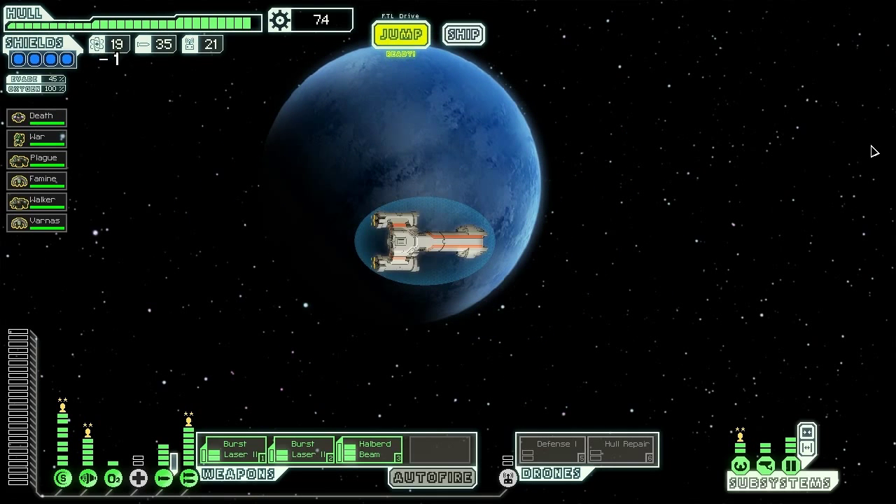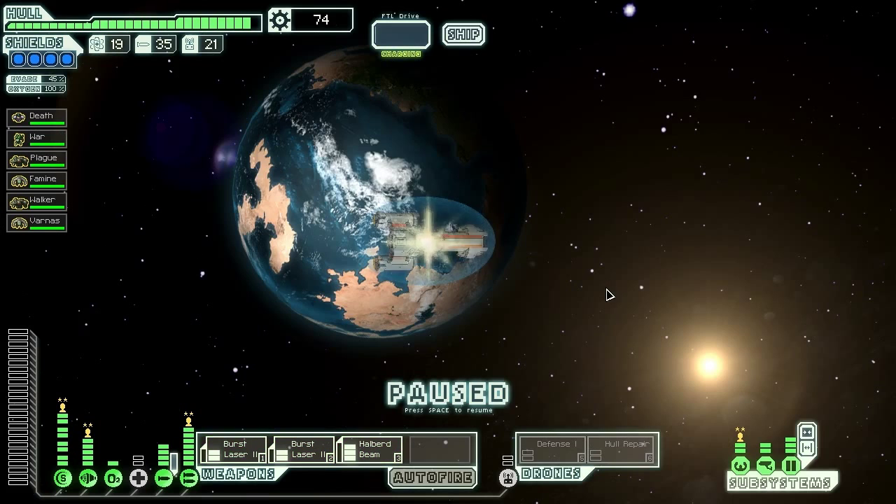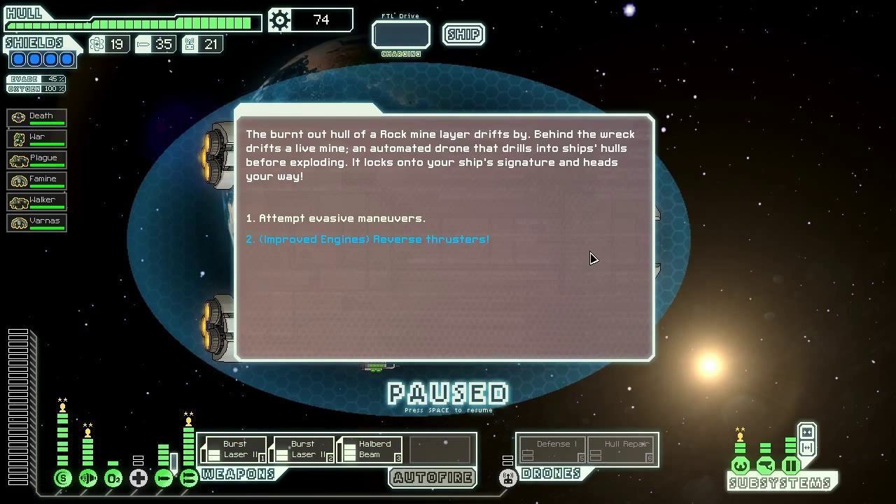So we are in the rock homeworlds now, and hopefully we'll be able to find what we're looking for here, which is more people to fight. We find the burnt-out hull of a rock mine lair drifting by. Behind the wreck drifts a live mine — an automated drone that drills into ship's hulls before exploding. It locks onto our ship's signature and heads our way. Let's reverse those thrusters quickly.